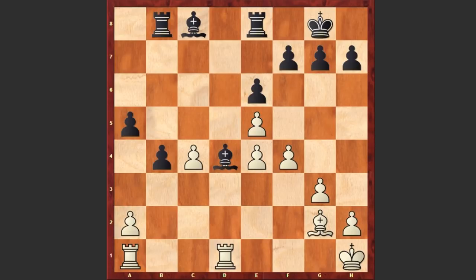Bd4, and we see the exchange of bishops on d4 square. Only now black played Ba6, but it turns out that already it's too late, and now this c-pawn is marching forward. c5.